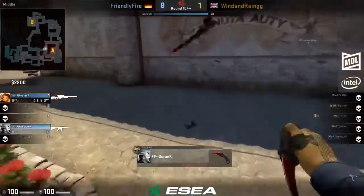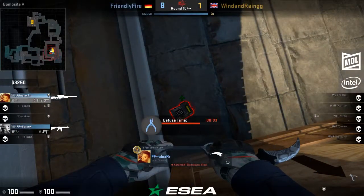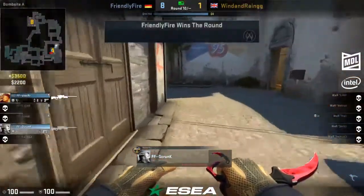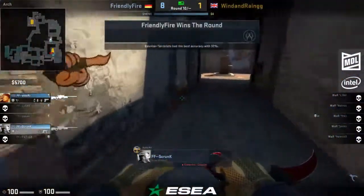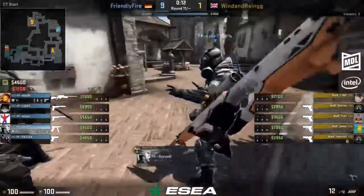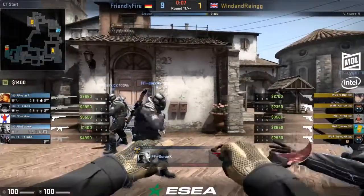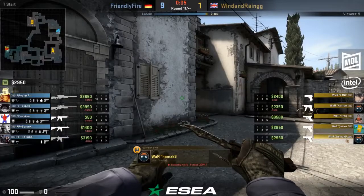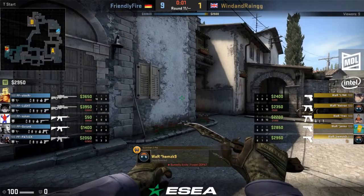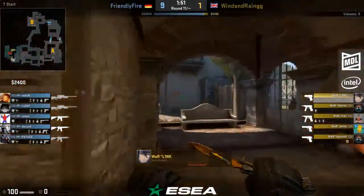If you thought it was bad before when Wind and Rain got an eco reset, they're force-buying in the following round and that is also met with a demise. We're going to see that full save. As we near the end of this first half, Friendly Fire are really starting to run away with this. Maybe we'll even see an MP9 come on the field — maybe Patrick picks one up and looks to farm. He opts for the M4s and we do see the double AWP setup make its return. Wind and Rain onto a full eco.